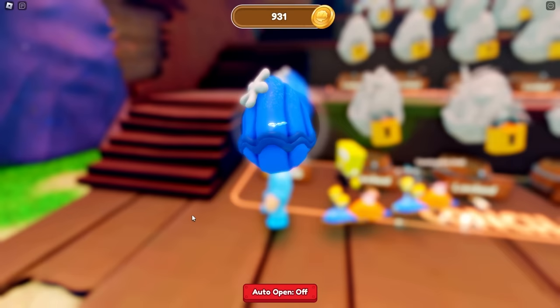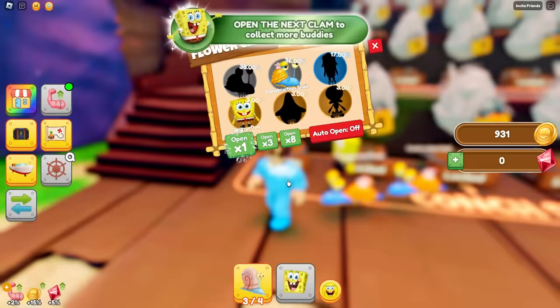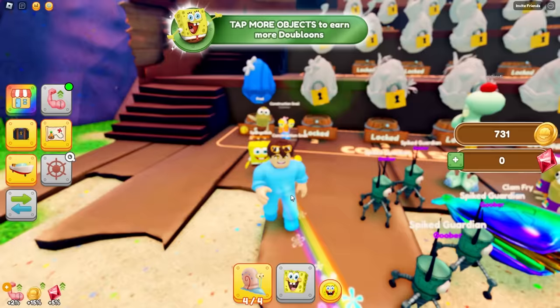Wait, we can open another one though. Boom! Another construction snail! All right, I'm just going to open them so I can get all my pet slots filled up. And I just got a rare Fred. I know that guy from SpongeBob. That guy is cool.